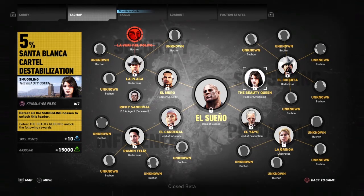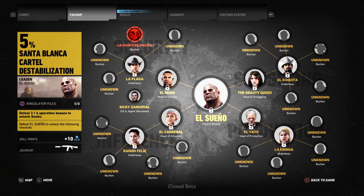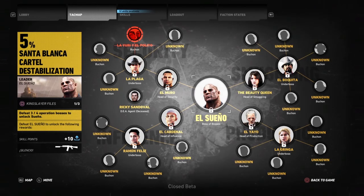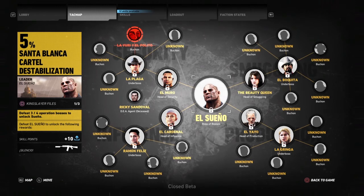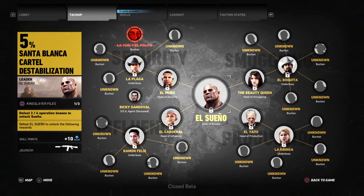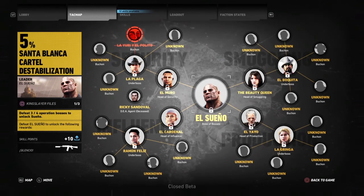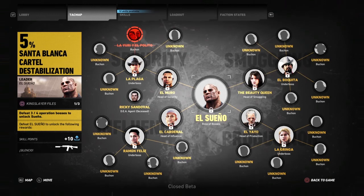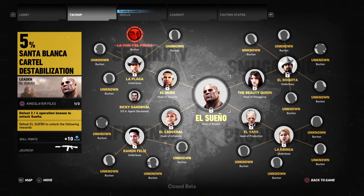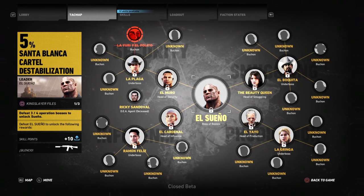I'm rolling through this quite quickly — it's just so you guys have got an idea of how the bosses are going to be laid out and how you can tackle the cartel once the game comes out. You can see here which weapon skin you're going to get for which boss, so just pause the video for the one you want to see. All the bosses lead to the boss of all bosses, which will give you 10 skill points and then the legendary weapon, the Silencio.